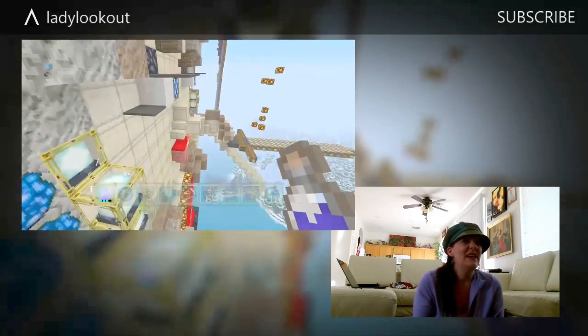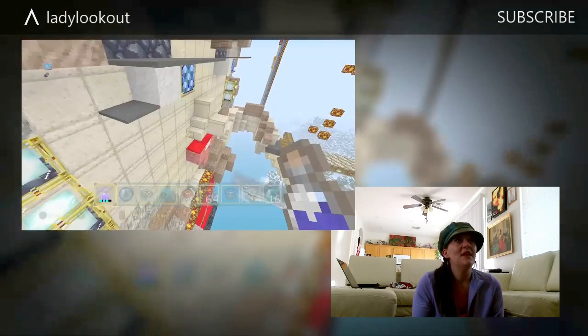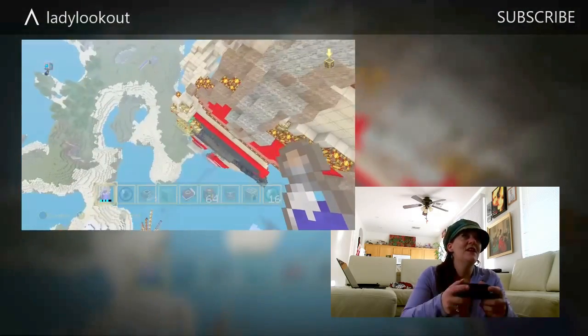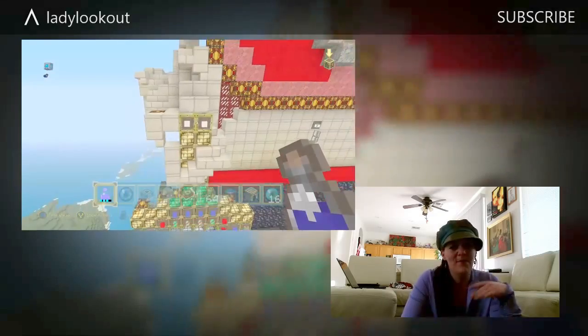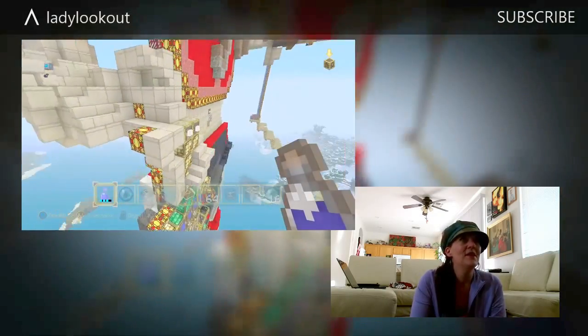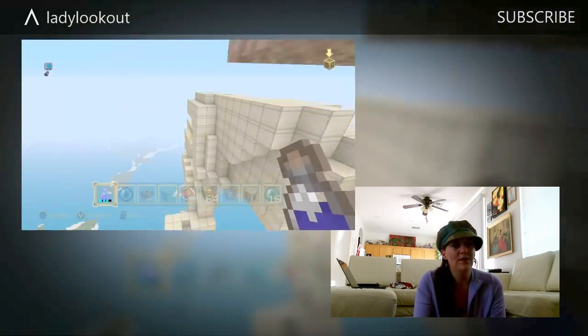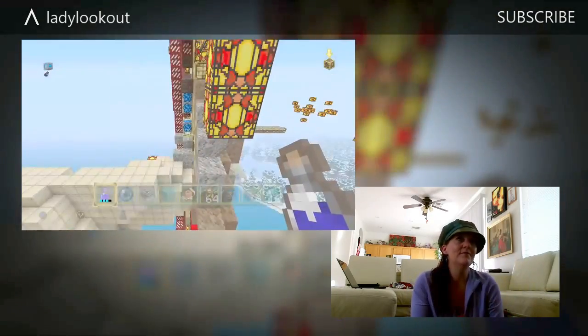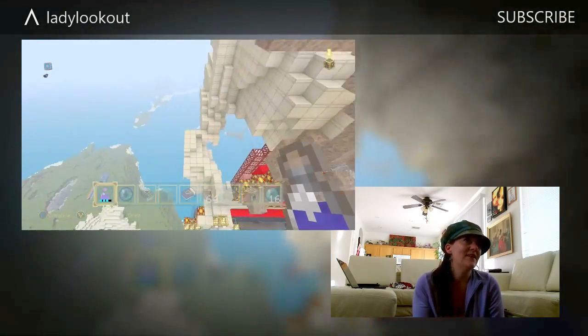She's got these beacon earrings that make her look super bling bling. And her eyelashes — that's a detail I really wanted to show you up close — the eyelashes are suspended on top of strings. You had to figure out a way to get them to float, so I've just put a string down, and then you can put a piece of carpet on top of it, and it looks like a beautiful eyelash.